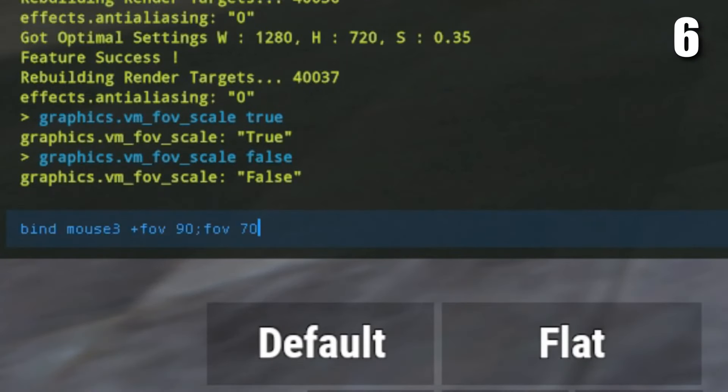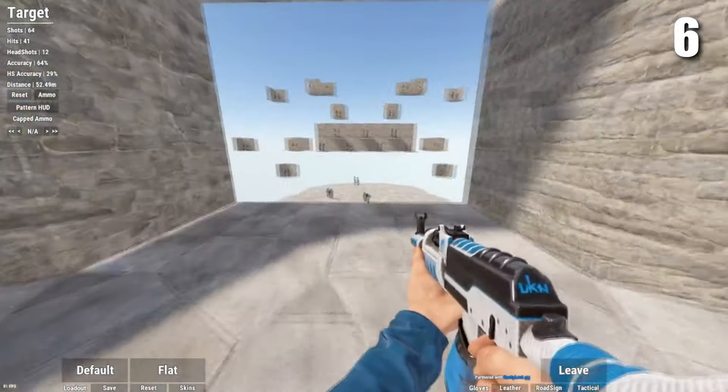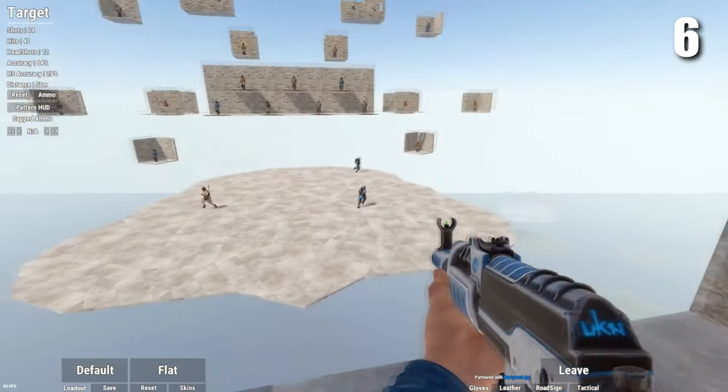The next command will let you zoom in. If you type this command in, then whenever you press your mouse button you'll be able to zoom in. This can be pretty useful for seeing stuff in the distance.